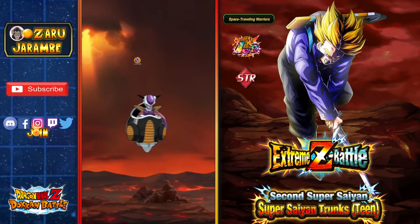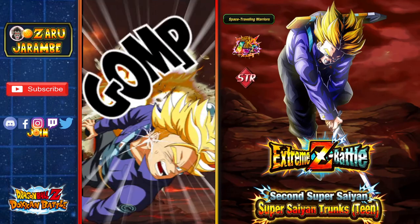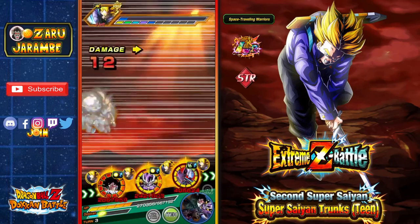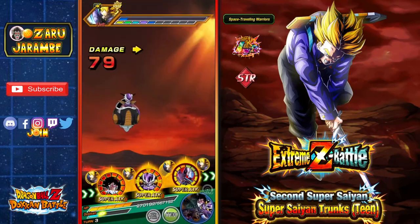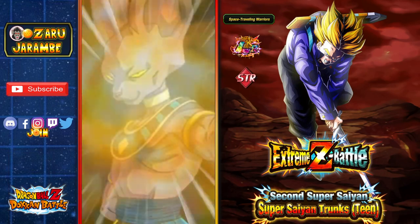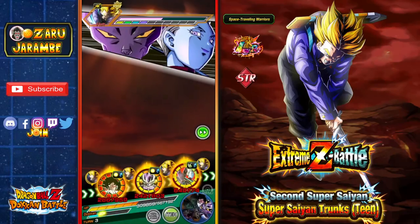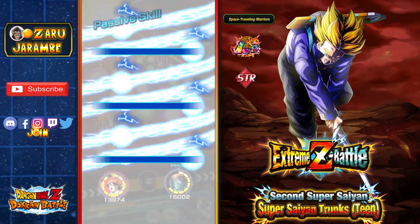So if your other units on this team are Terrifying Conquerors — basically if you're doing an Extreme type team — Turles is really going to help out. You can see that Frieza did 2.4 million without a crit, which is really good. As the Trunks gets fairly tanky in Stage 8 and 9, Frieza was hitting pretty hard but the damage output fell off a bit at Stage 10. Still doing some good damage though.